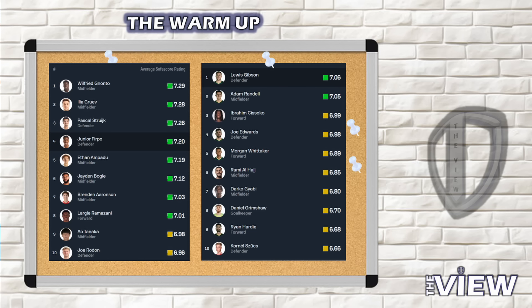Key players to keep an eye on: from a Leeds perspective, Willy Gnonto has been excellent, with most of the impressive performances coming from the defence - Pascal Struijk, Junior Firpo and Jadon Bogle. Brenden Aaronson, Georginio Rutter and Ao Tanaka are probably Leeds' more notable attacking options. From a Plymouth perspective, Lewis Gibson will miss out - he's probably been their best player alongside Adam Randall so far this season. Sissoko, Joe Edwards and Darko Gyabi are also missing, so they're short of their top performers.